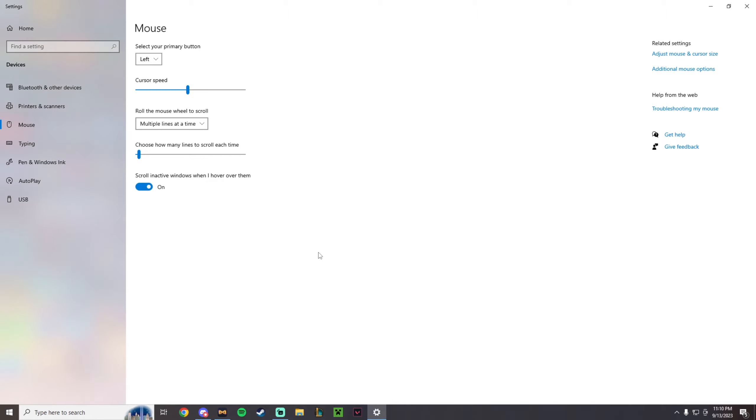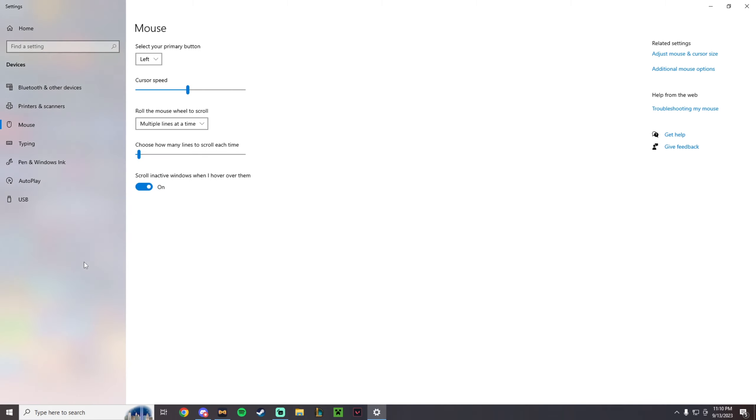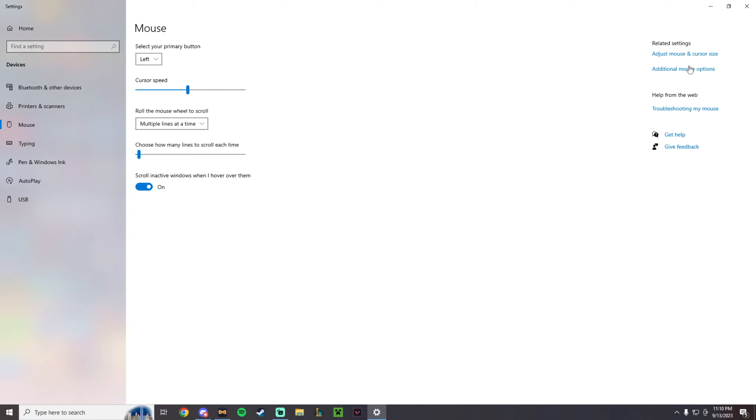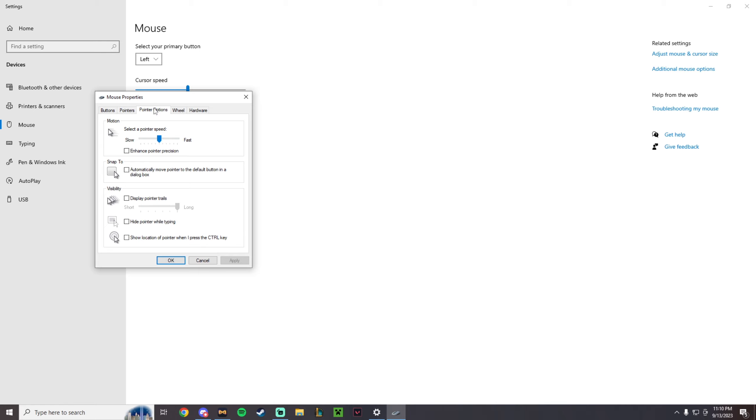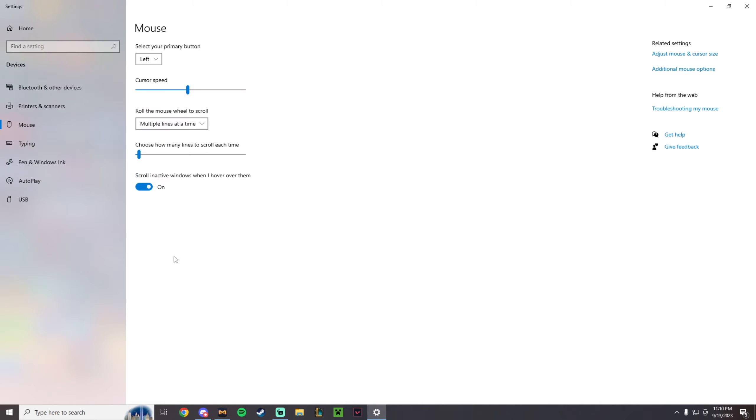The first thing you want to do is go here. To get here, go to your search and just search up mouse settings, then click additional mouse options. Click pointer options. Do not worry about the slow and fast pointer bar here. If you've never been here, then this box will have the check mark, and all you want to do is uncheck it, click apply, and okay.